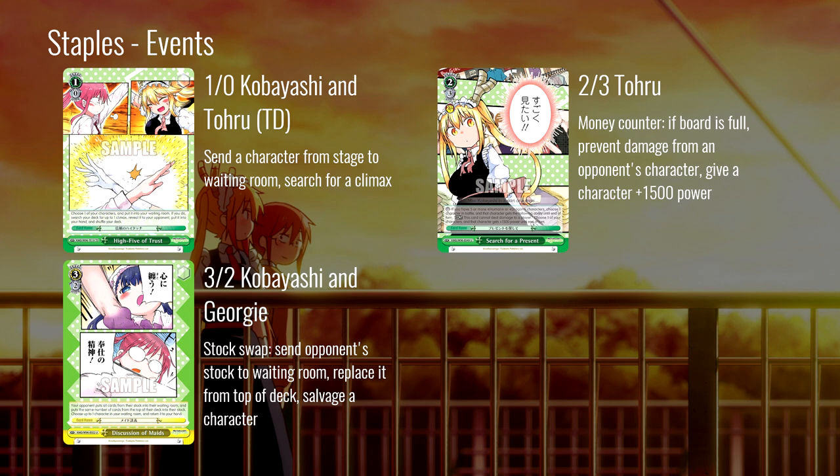Next, events. This one is super good — from the trial deck, Kobayashi and Toru: send a character from stage to waiting room and search your deck for a climax. This is a set where you really want to be hitting your climaxes and want to loop them if you can. This gives you incredible climax access — not a profile you see a lot, so use this to your advantage. Any deck that's running any kind of green, I am running this for sure.